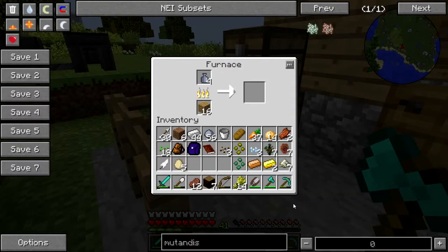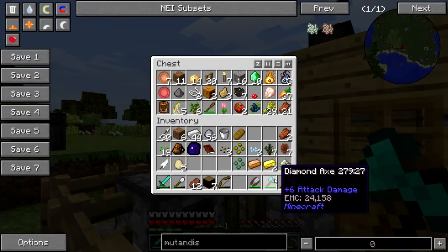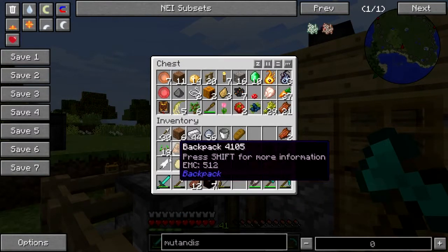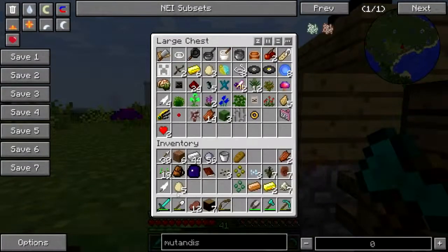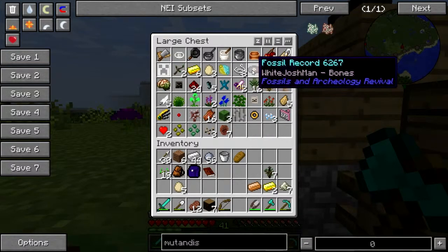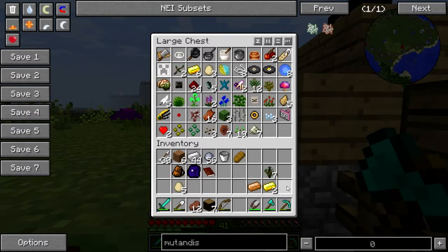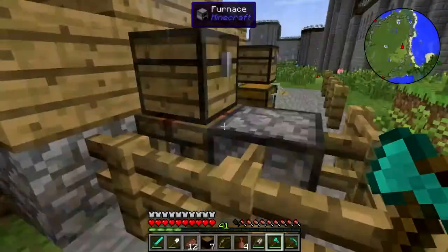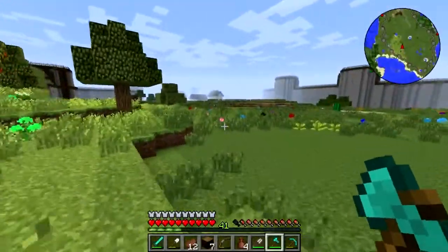Oh boy, put some stuff away if I can. Wheat - I need those with me. I think I have a chest with feathers in it. And if I don't, well, I do now. Oh there we go - snow bells, camellias, pine cones, zombie meat. I found an interesting record, the fossil record - I see what you did there! All right, back to my commandeered witchery workshop.